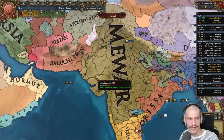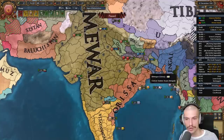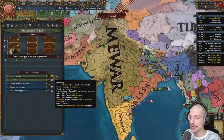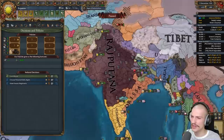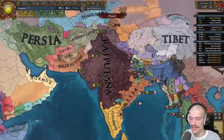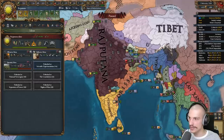Then we can flip to Sikh, form Punjab, flip to Nepali and become Nepal, flip to Jharkhandi or Garjati and form Nagpur, form Orissa, become Marathi, form Marathas, become Muslim, form Dakhan, then Delhi, and then Hindustan. Now that Ode has been annexed, we take the decision to unite the Rajputs — and boom, there's our first nation formation: Rajputana! One of the most powerful militarily focused nations in the game — morale, military free policies, discipline, CCR, manpower, cavalry combat, movement speed, land damage, artillery discount, legitimacy, and discipline as a finisher.